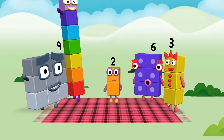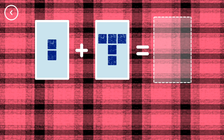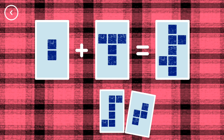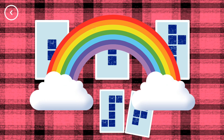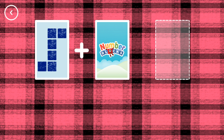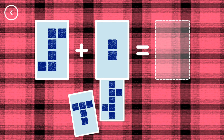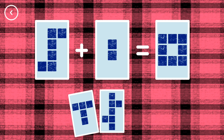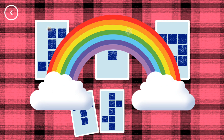Hello! Hello! Wow! If you start with this many and add this many, how many do you have all together? Seven! Two plus five equals seven! Correct! Eight! Six plus two equals eight! That's the correct answer!